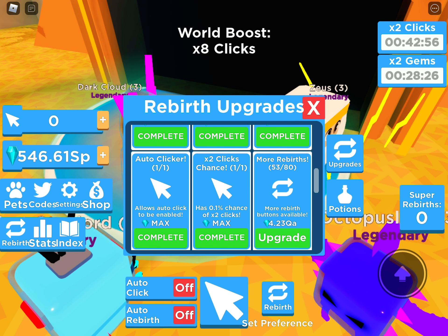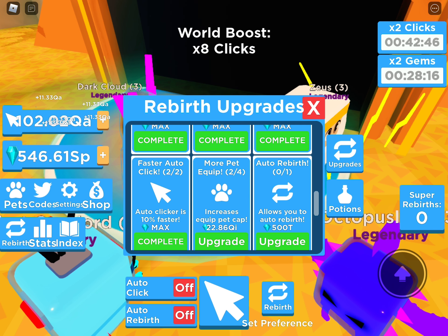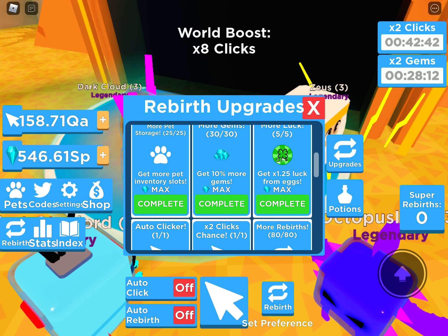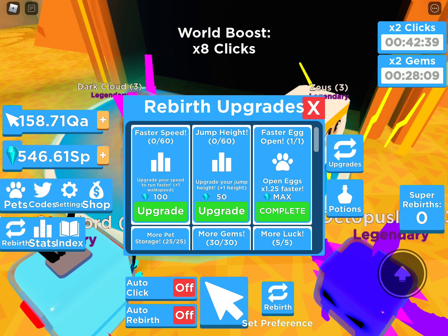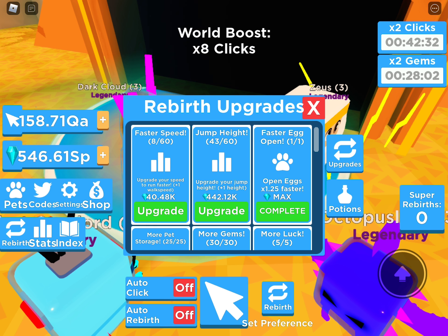Maybe in Among Us I can buy the Imposter Roster so I'm imposter every single round. Am I gonna max out everything in the store? I might. I'm going to max out jump height — let me max that out because it's been a long time and we're this far in. We're doing pretty op, not gonna lie. Let's keep on going.